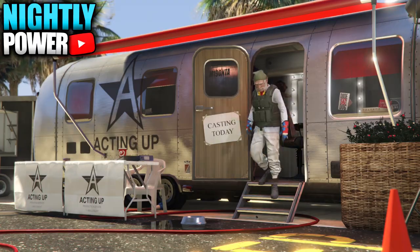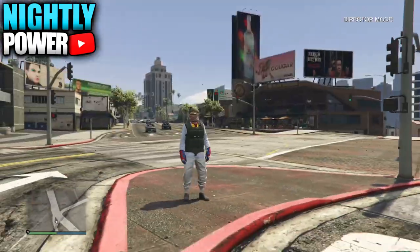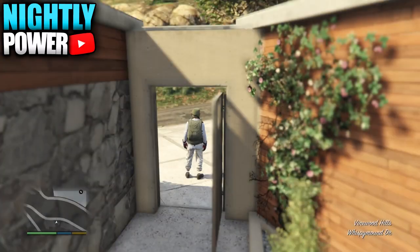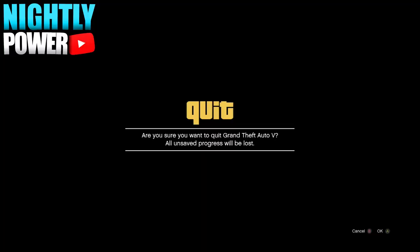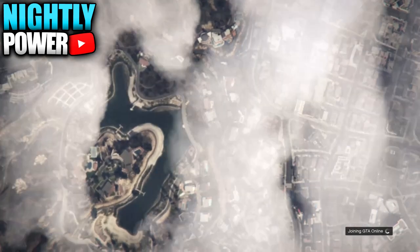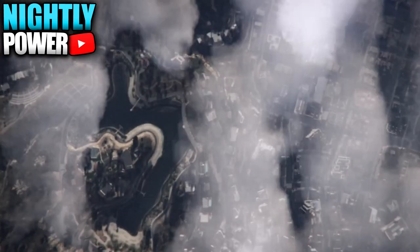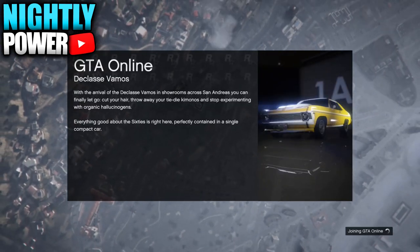To save an outfit, go into your shortlist and select the outfit. When you get outside, press down on the D-pad and select any story mode character. When you get back to story mode, start up an invite-only session. When you get to online, you'll see a glimpse of your outfit and then get an alert screen. Accept the alert screen and start up another invite-only session. When you get to online, you'll have the outfit. From there, go to a clothing store and save the outfit.